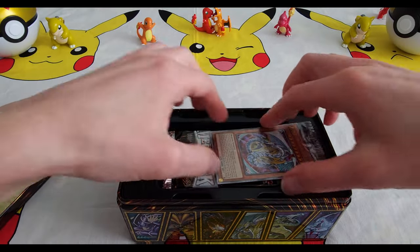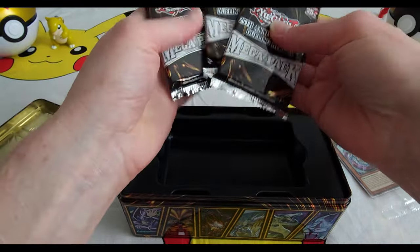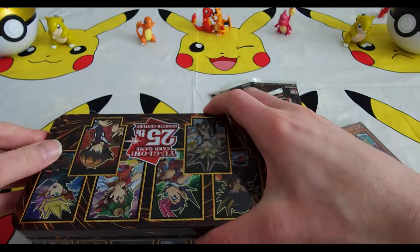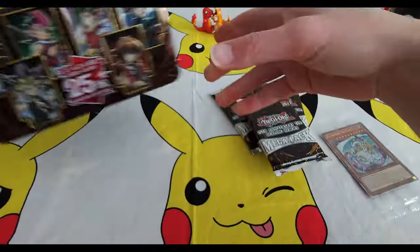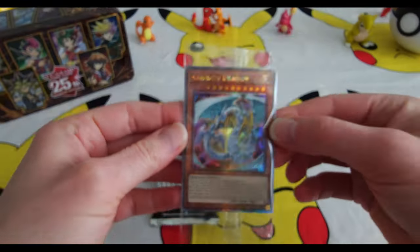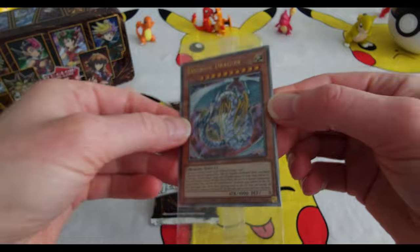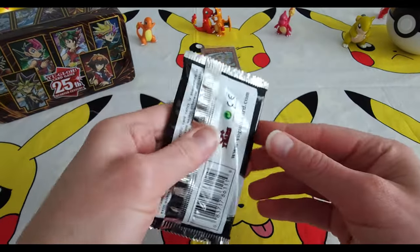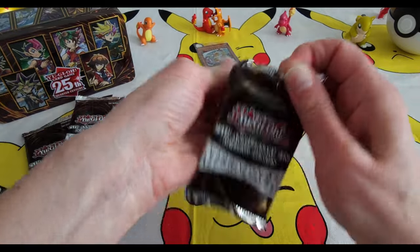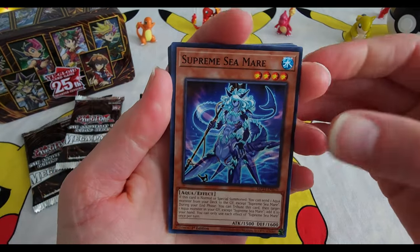Let me show you guys the bottom as well. This is what we've got. Hopefully there's something good in here. All of our packs here — close up the tin. We've got our Rainbow Dragon in here. All right, let's start pack number one!